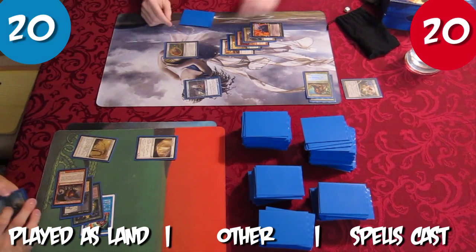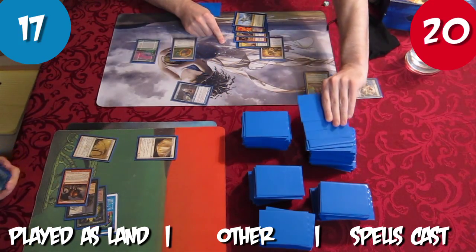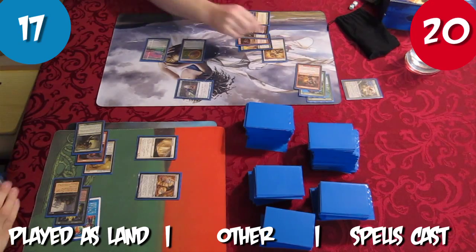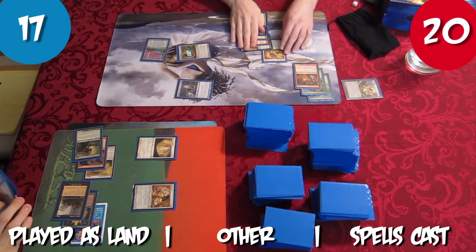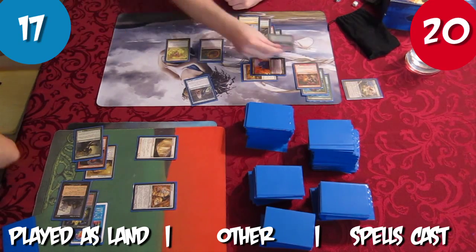Rob charges Relic, adds Blue to his Memory Jar, and attacks for 3 with the Sphinx. Rob scrys 3. Tristan plays Soul of the Harvest as a land and casts Duplicant in an attempt to deal with the Sphinx, but Rob discards his Hellcat to once again give the Sphinx Hexproof and tap it. Rob charges his Relic, adds Green to his mana pool, casts Aura Shards, and then cracks the Memory Jar, drawing both himself and Tristan new grips.